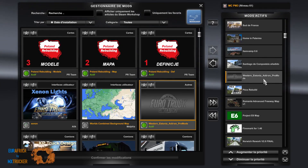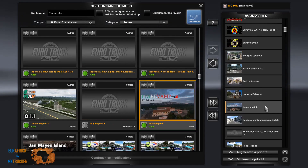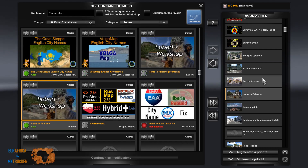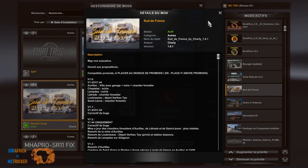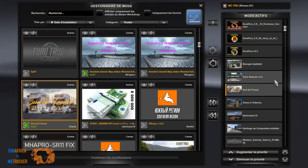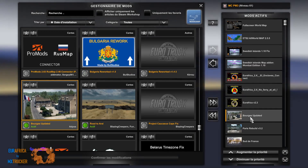Then we get Western European Estonia add-on ProMods, Santiago, ETA Revamp, Home in Palermo, Sud de France — this is the new version 1.6.1 — Paris Rebuilding, and Bourges, which is a city in France.